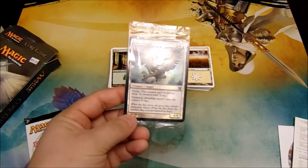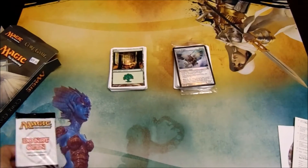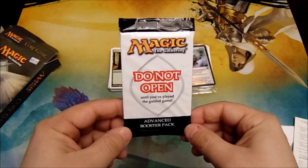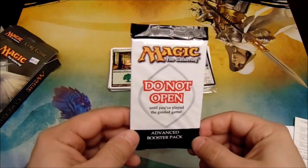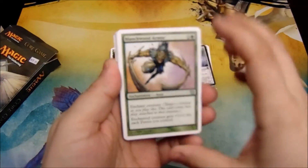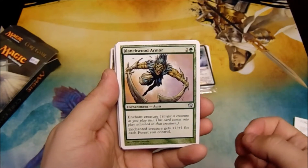We have the Foil Serra Angel promo, which is pretty sweet. And then the Advanced Booster Pack — do not open until you've played the guided game. So let's crack it open. First up, a Blanchwood Armor: enchanted creature gets +1/+1 for each Forest you control. That's an uncommon.